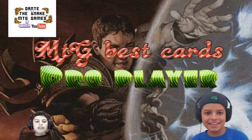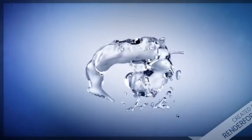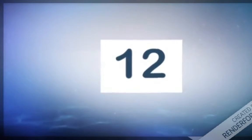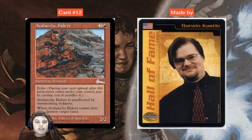Let's get to card number 12, and it is Avalanche Riders. Avalanche Riders is the worst pro card in this podcast — it's just too weak. It is an uncommon; usually they were rares, but this one was an uncommon. Avalanche Riders was made by a player called Darwin Castle.